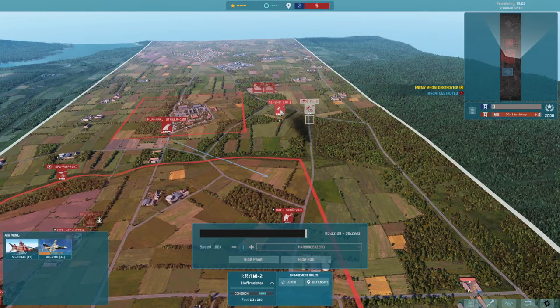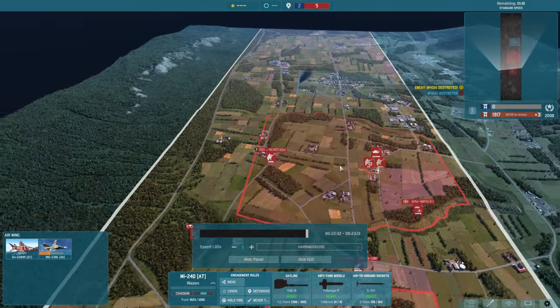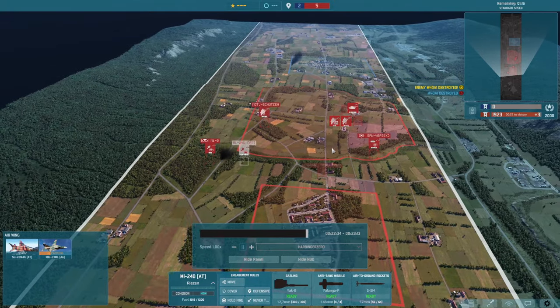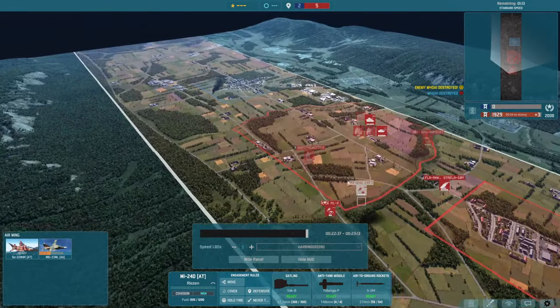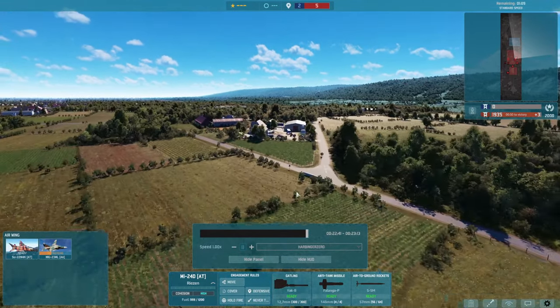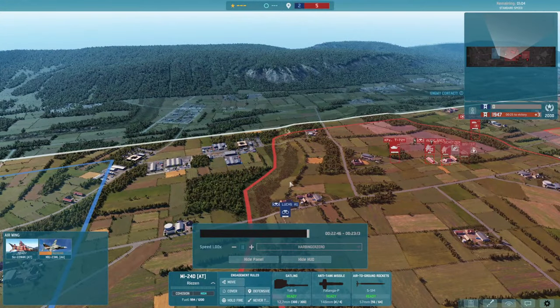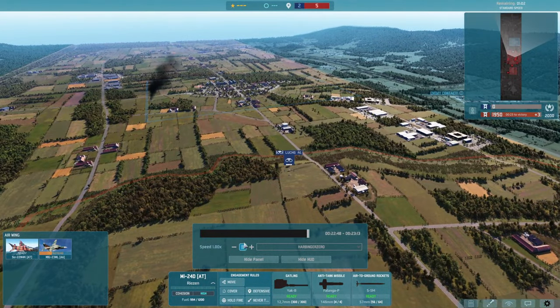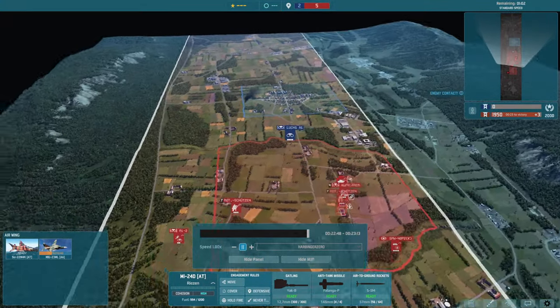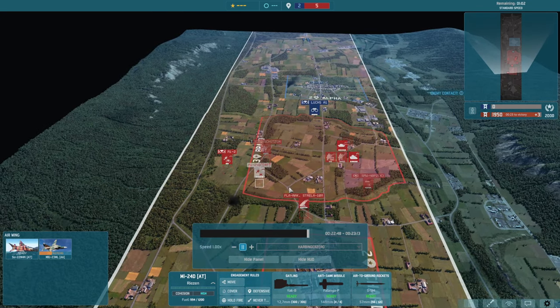I've got a recon helicopter so I don't have to worry too much about AA — hopefully I'll spot them first. Not that it matters, because there's about 30 seconds until the game is over. If the game continued, I'd need to get some infantry up to protect the flanks of my T-72s hiding in the woods, and push forward to capture another zone. But that'll do us for today. Hope you've enjoyed this. WARNO goes on sale tomorrow — this is not endorsed by Eugen, I just like the game and thought you'd enjoy seeing something different.